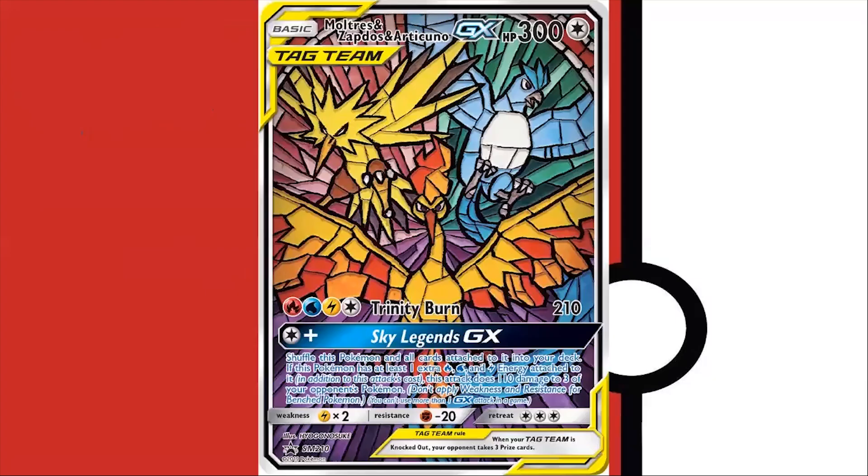Starting with this tag team card. What do you think of it? I really like it. It kind of looks like a mosaic or like stained glass. I've always found stained glass to be very beautiful, and it's fun that there are three different creatures. There's Moltres, Articuno, and Zapdos as a tag team — kind of like a promo for a special slip-in sort of set.